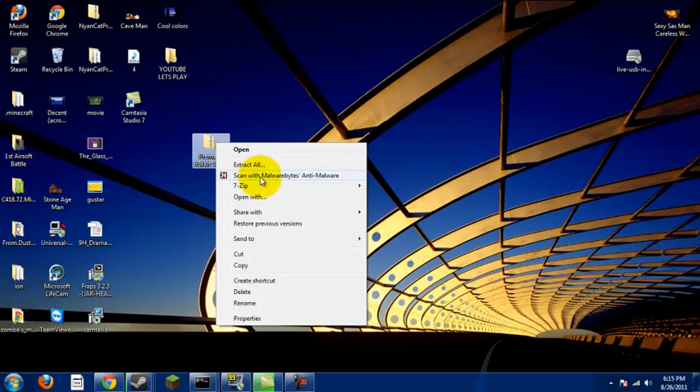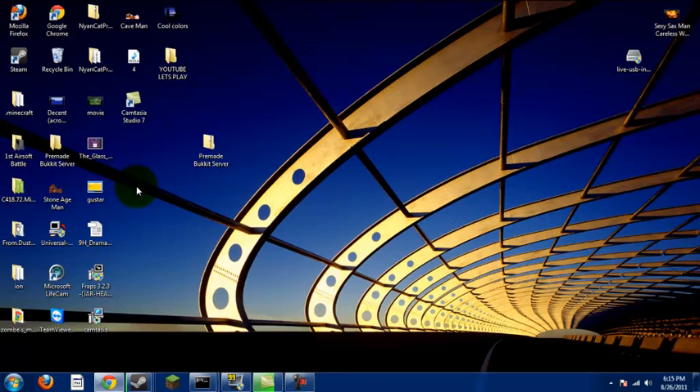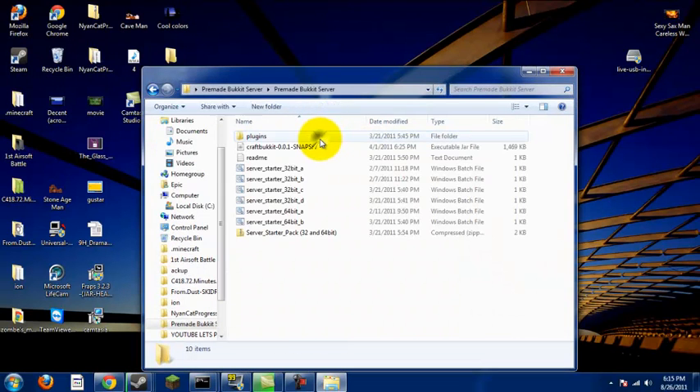I just have it right here. Use 7-zip or whatever you want to extract it. Once you've got that, open it up. It has here a couple of server starters, which are all batch files.